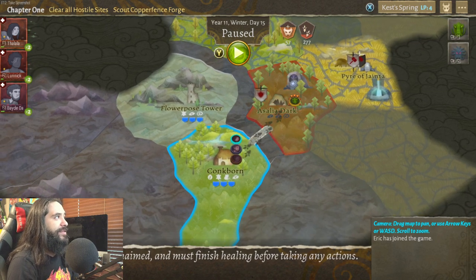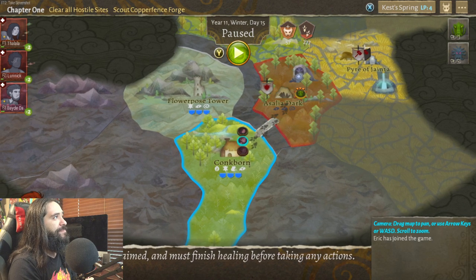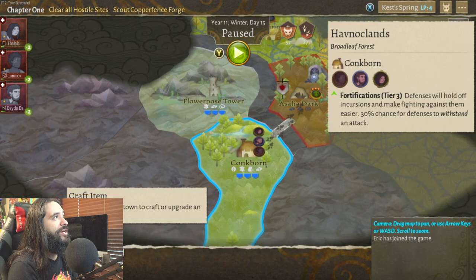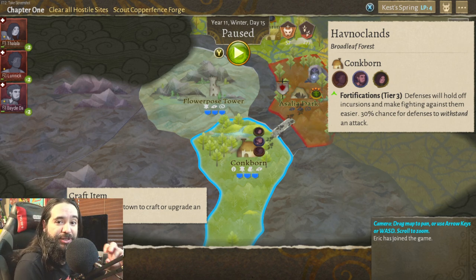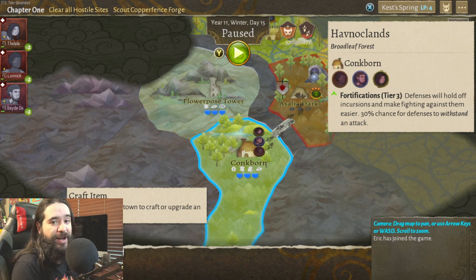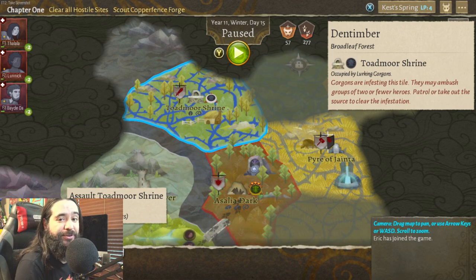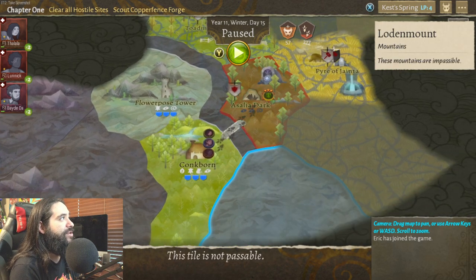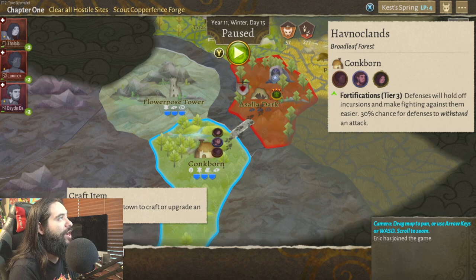So here's the map that I've uncovered so far. The main idea is that you have your recruits — your main characters are called recruits. And depending on which territory they're in, you can see right now we're in Conkborn, and I have tier 3 defenses set up because there's incursions and monsters that will make their way to that territory and fight. If you don't have your defenses up, they'll take over that territory and it'll become a hostile territory. So the idea right now is I'm trying to make all these hostile territories not hostile anymore, take them over. And when you take them over, you get options to do different things.